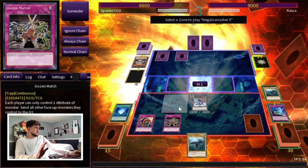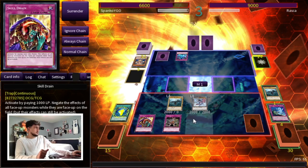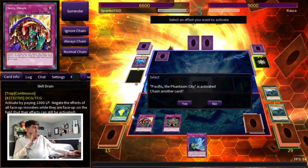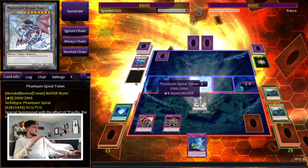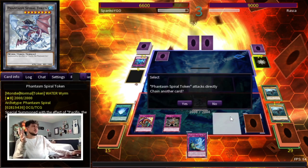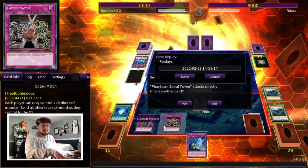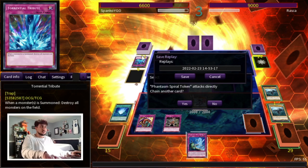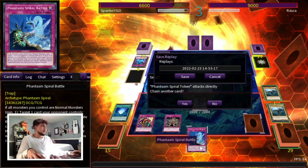We can normal summon Megalo Smasher — very slow gameplay as you guys can see, but very effective. He's gonna Torrential. That's not horrible — we'll just add another Spiral Battle. Because he used Torrential, we can use Pacifis now to get another token, which is really powerful. Now we go into battle phase and slowly beat down our opponent. There's not much he can do. So you guys might see there's no crazy combos, but a Skill Drain and Gozen Match — this deck really does a good job of controlling the game state. Pacifis keeps getting you tokens, Spiral Battle just clears boards left right and center. The opponent has to scoop it up.